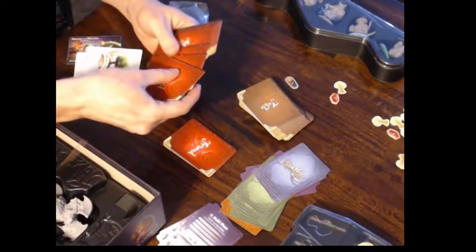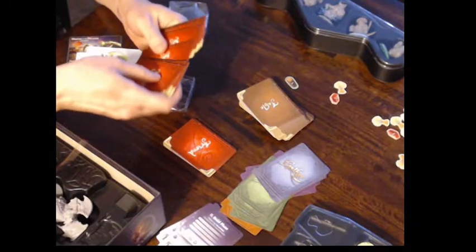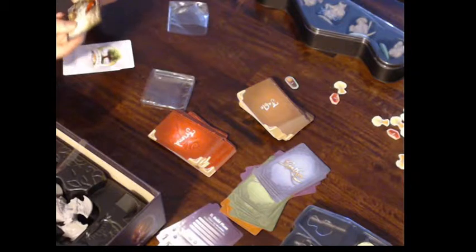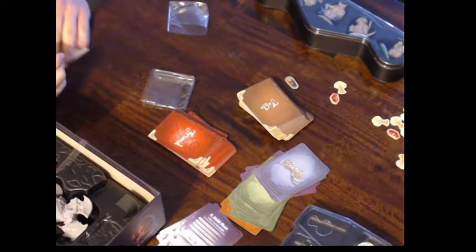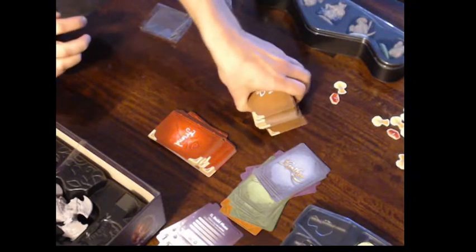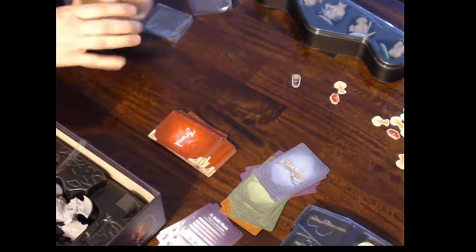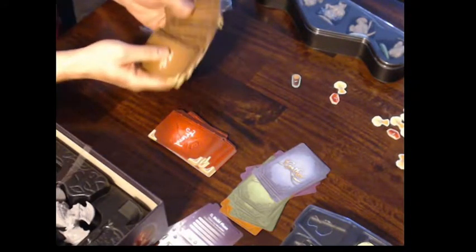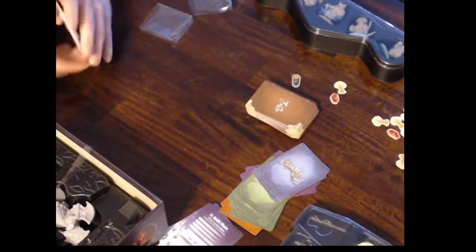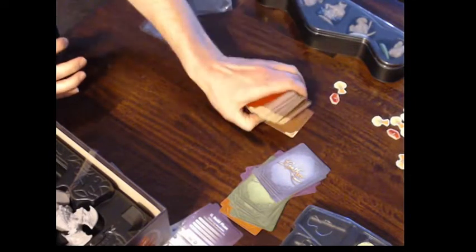We got some more friend cards. These are the friends, and then this one's the marching ants. I'm pretty sure we got everything we need in here. I'm just going to sleeve these — they probably won't fit back in the box but I'll figure out a way to do it.